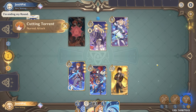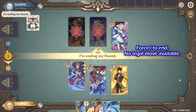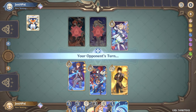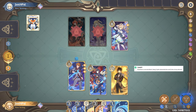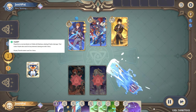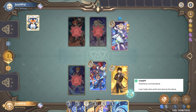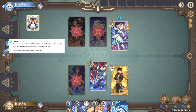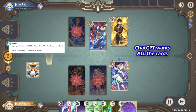I'll perform a normal attack. I'll perform a normal attack on Child with Barbara. I'll choose Mona as my new active character. I'll perform a normal attack. I'll use Liyue Harbor Wharf to spend four dice and draw two cards. I'll end my turn.